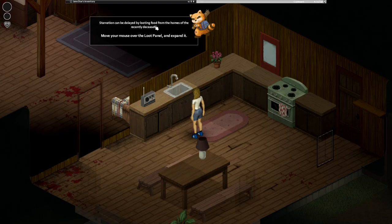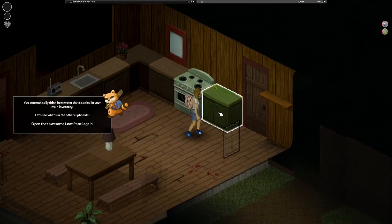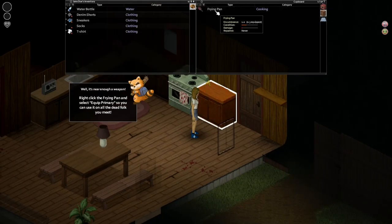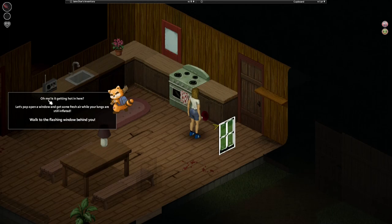Starvation can be delayed by looting food from the houses of the recently deceased. Move your mouse over the loot panel and expand it. Okay, so we got the frying pan. Well, it's near enough a weapon. Right click on the frying pan and select empty. Empty primary — there we go.